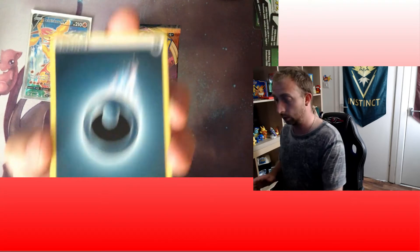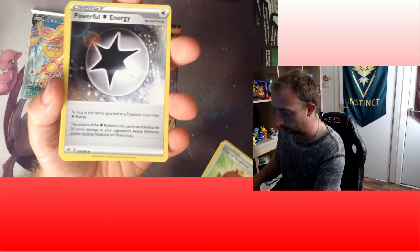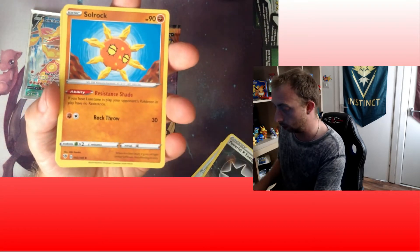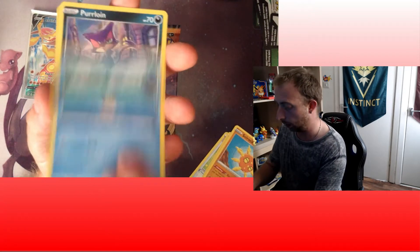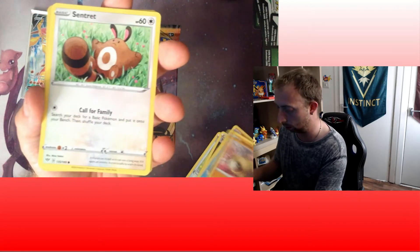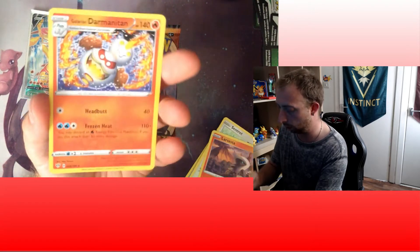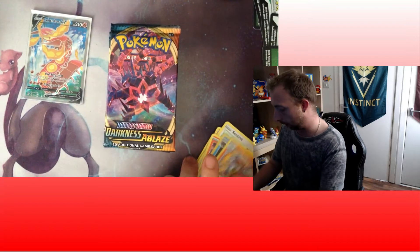Green code this time. Dark Energy, Cape of Toughness, Powerful Energy, Soul Rock, Feebas, Purrloin, Hippopotas, Centiskorch, La Vesta, Dracovish Reverse, and Galarian Darmanitan. Still looking for that Charizard hit.